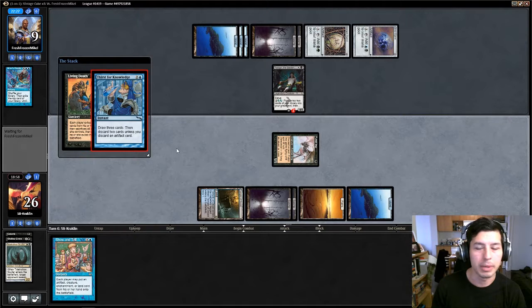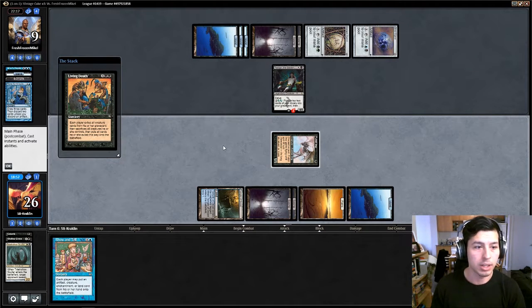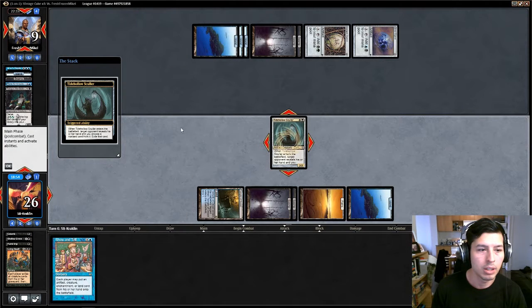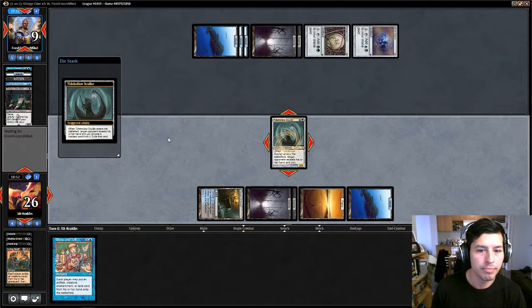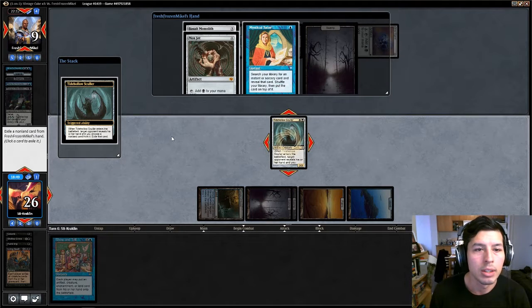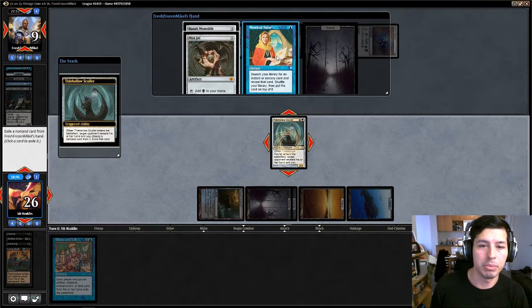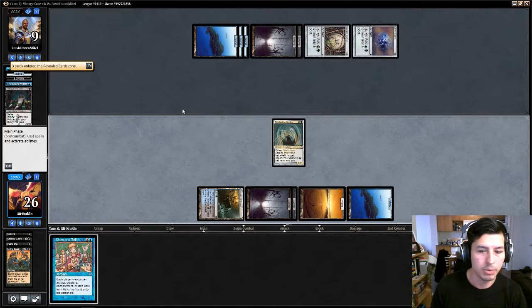Oh, because he doesn't want me to take Thirst for Knowledge — I see. And then I guess when this comes back I can choose another card in his hand to toss away. Mox Jet, Balsam Moleth, or Mystical Tutor. Yeah, Mystical Tutor seems like the pick here. We're done.